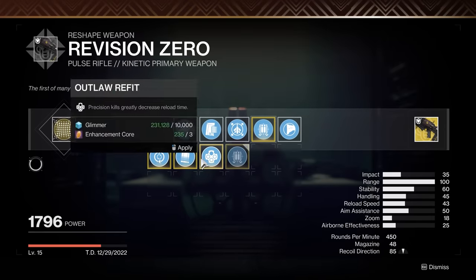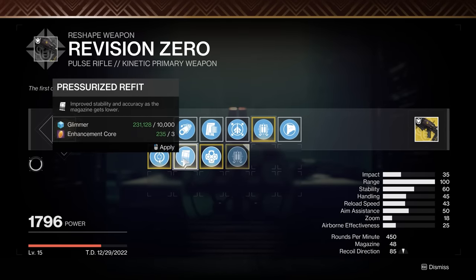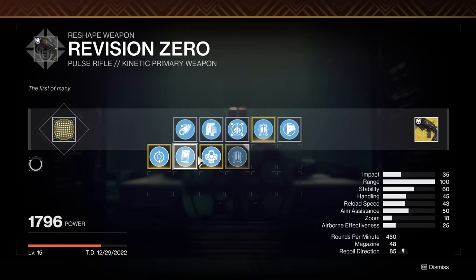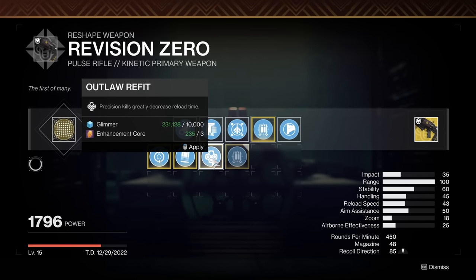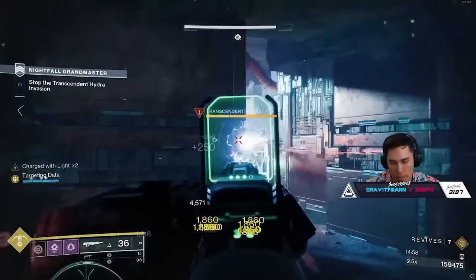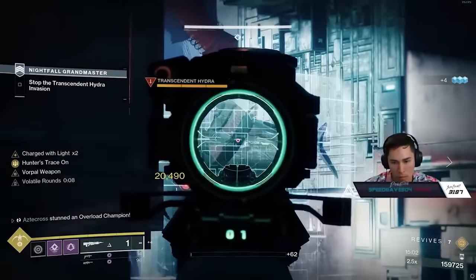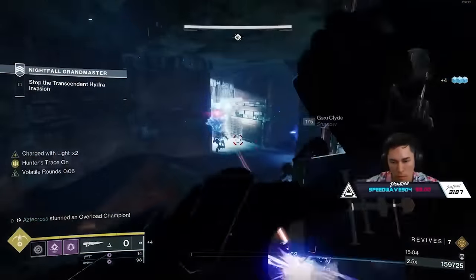To unlock each of the four catalysts for Revision Zero, you will have to run the mission on Legendary difficulty. The catalysts include Frenzy Refit, which grants you Feeding Frenzy; Pressurized Refit, which grants you Under Pressure; Outlaw Refit, which grants you Outlaw; and the fourth, Timer Refit, giving your Revision Zero Four Times the Charm. Considering how Revision Zero works — as a pulse rifle that converts to a sniper rifle — these catalysts can make a big difference.